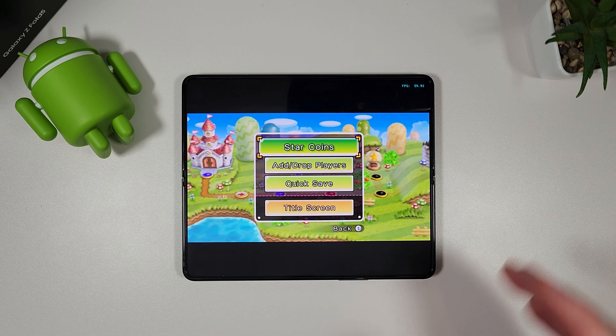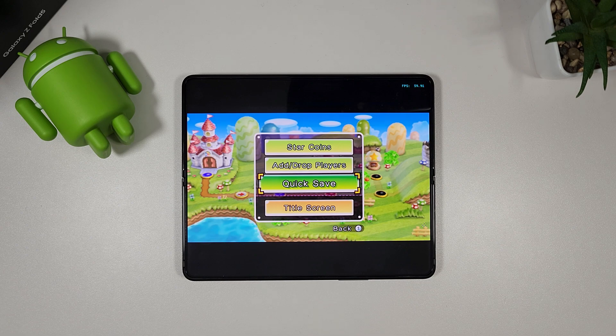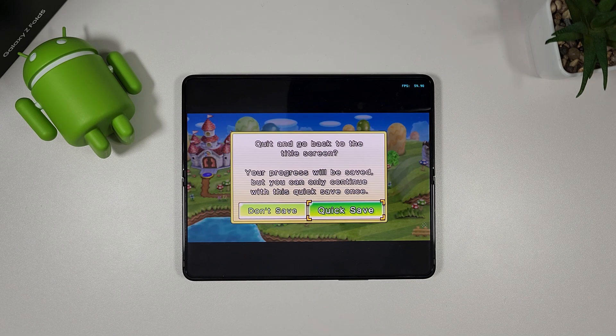Again, you can see the Wii emulation is absolutely fine — locked at 60 frames per second pretty much — so nothing to worry about there with the Dolphin emulator.